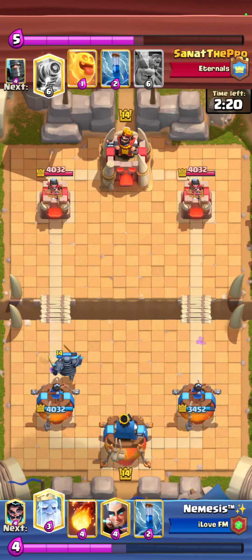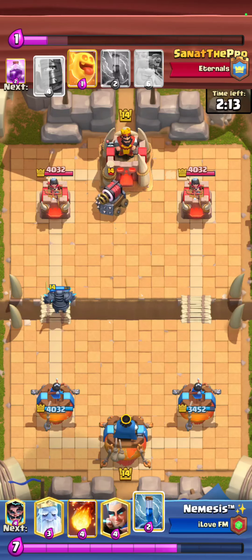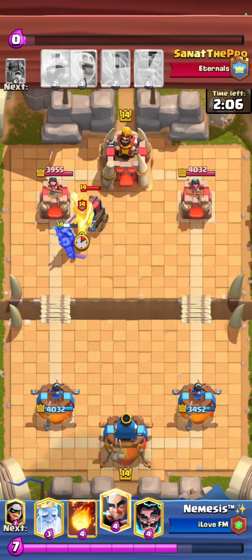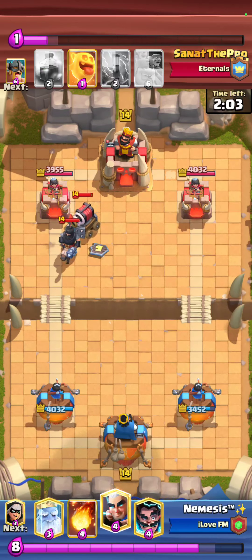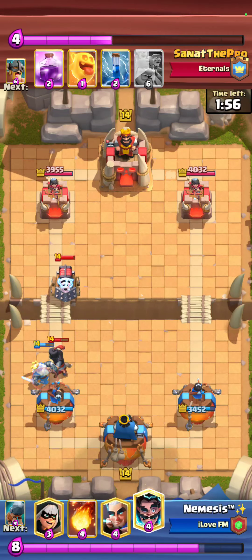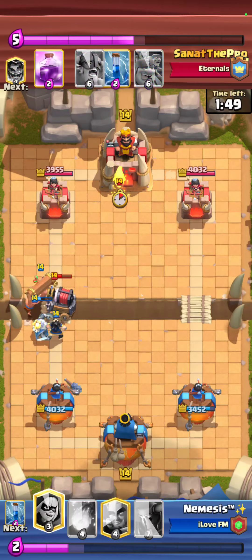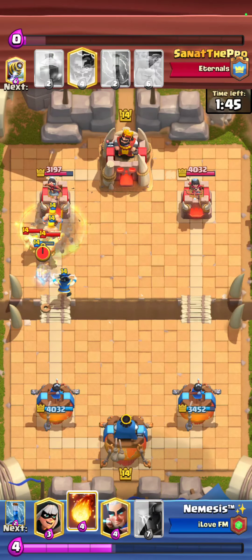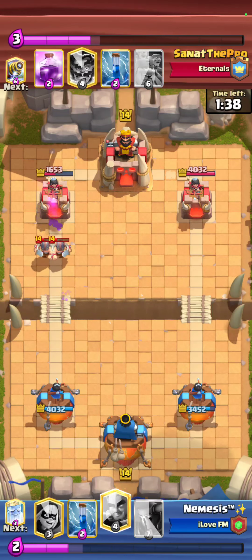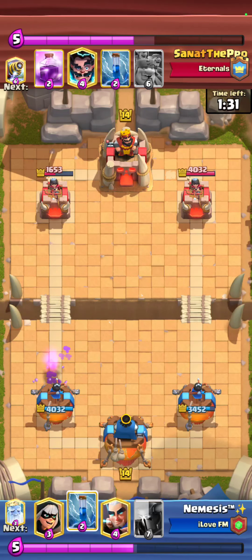I go for PEKKA because I know he still had Sparky, but he just played six-plus elixir with Elite Barbarians plus E-Wiz, so I didn't want to overcommit and risk killing my Royal Ghost or Magic Archer for nothing. I take a well-timed Zap trying to kill the Sparky, but he defends it with a Dark Prince. I go for a Royal Ghost and make a heavy counter push because he doesn't have much elixir — only at six — so I can't get punished for being aggressive. I take a Fireball and get a really solid damage lead.